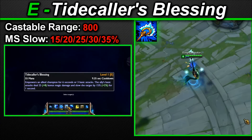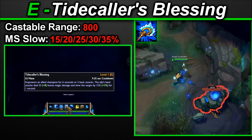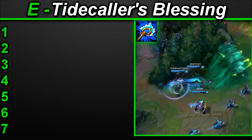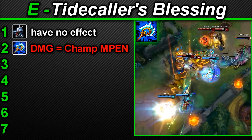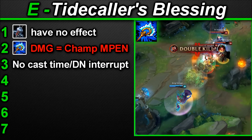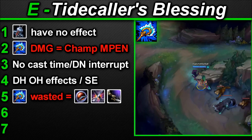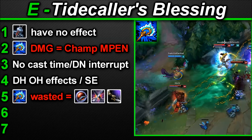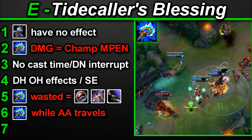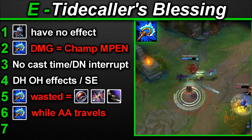Nami's E: Tidecaller's Blessing. Nami enchants an allied champion for 6 seconds or until they have attacked 3 times. During this time their basic attacks deal bonus magical damage and slow the target for 1 second. Castable range 800. Movement speed slow: 15/20/25/30/35% plus 5% per 100 AP. Key interactions: spell shields have no effect. Damage is based on Nami's AP at time of cast and the buff target's magic penetration. It has no cast time and does not interrupt Nami's previous orders. The bonus damage does not trigger on-hit effects or spell effects. Both effects are wasted if an attack is dodged, blocked, parried, or misses. A little known trick: if you cast E on yourself mid-auto-attack the slow effect is still proc'd even if the auto is in the air between you and the target — wait until you start auto attacking then cast it to ensure it isn't wasted and to surprise slow an enemy.